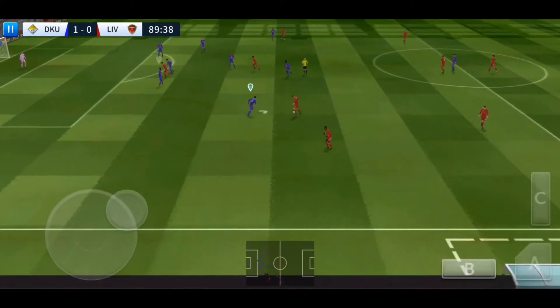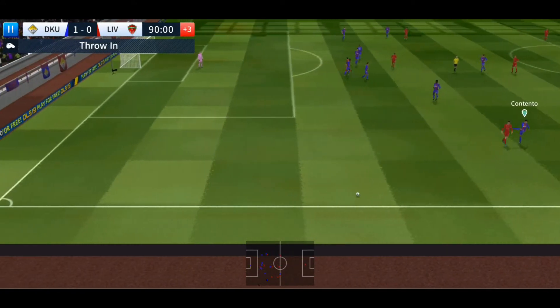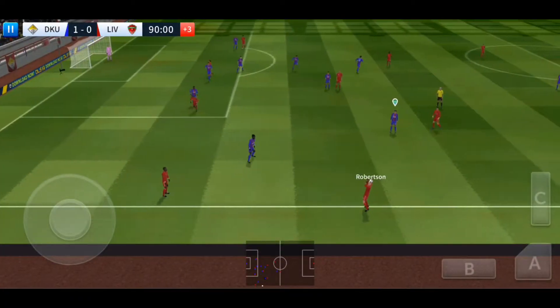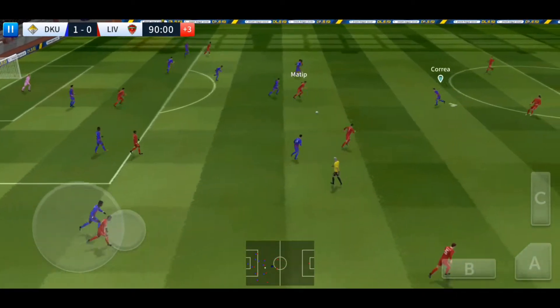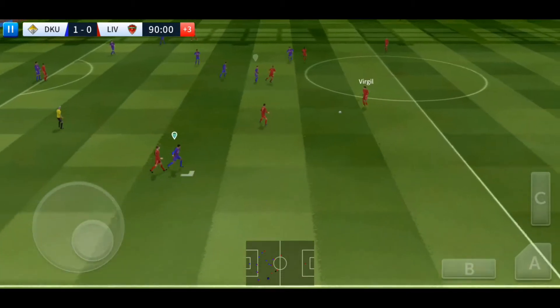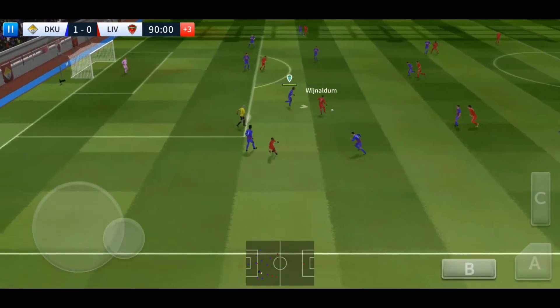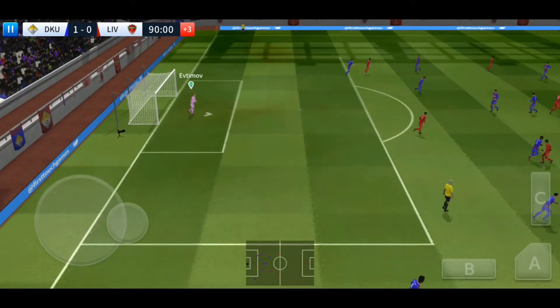Milner. Well timed and good defending. The fourth official is indicating three minutes of stoppage time. Nkulu. And now it's Matip. Here's Van Dijk — he loves to run with the ball. Firmino shoots. Goalkeeper's ball, well taken.